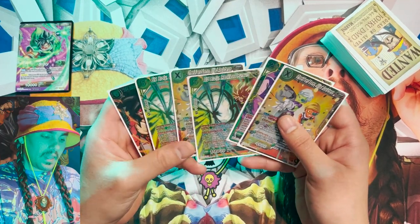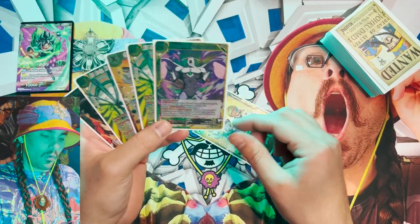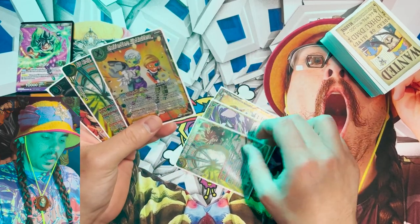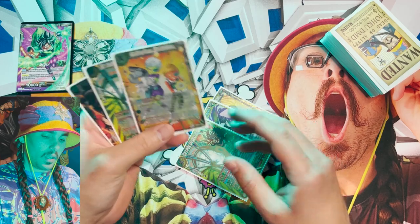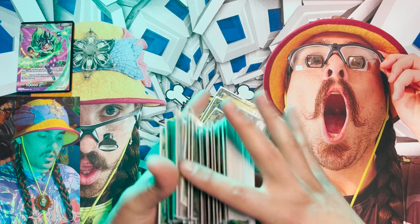Looking at our opening hand — I think the unison is pretty good in this deck and you want a green-yellow on turn one. This guy also kind of starts your chain, so that's probably a good opening hand. We'll send the rest back and shuffle.